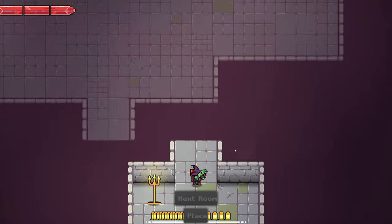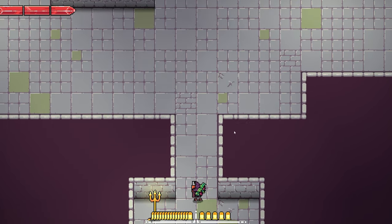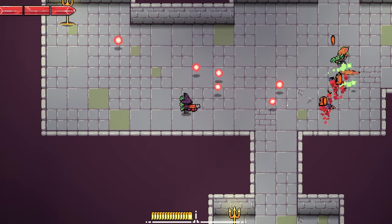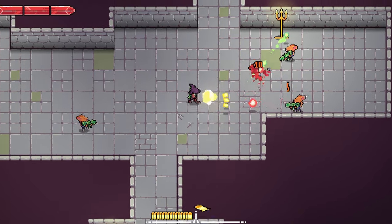Hello everyone, welcome to another Gun Game dev vlog. Gun Game is a 2D twin stick shooter roguelike where you craft your gun out of parts that you find during your run.